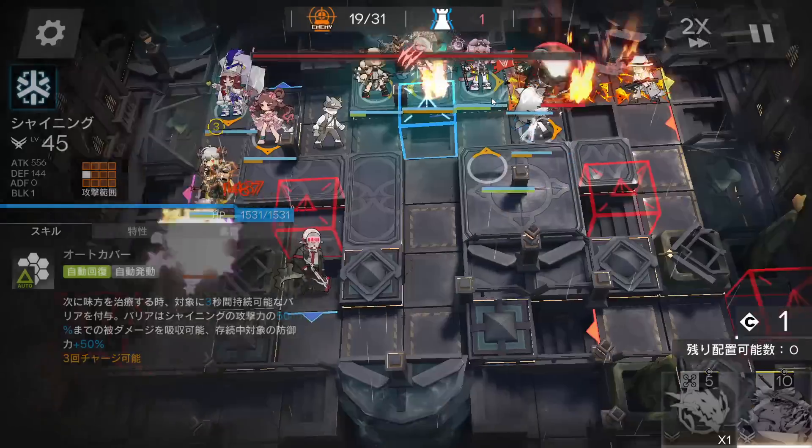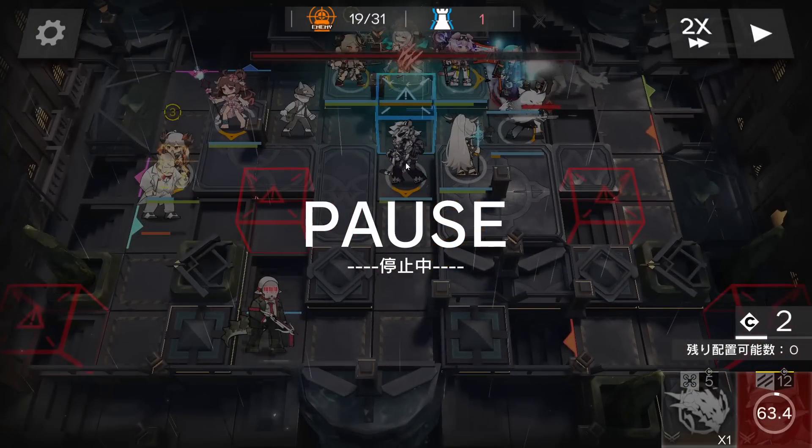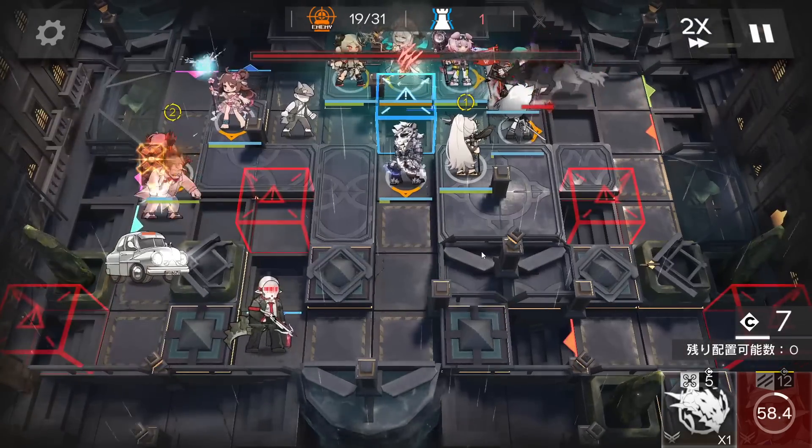Deploy Shining here facing the top side. You can retreat the Flag Vanguard and deploy Mountain as the last operator. Instead of Mountain, you have a lot of choices — just whoever is able to solo with help from Sculptor and Shining and actually survive. Mountain is good because it's really cheap, but you can use Skadi, Blades, or even Thorns.